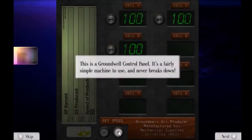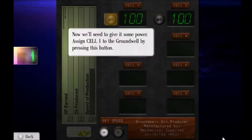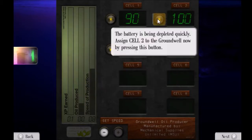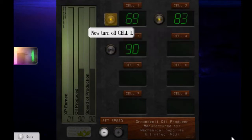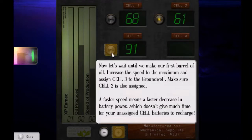Let's look at the ground well. Let's set it to high speed. We need to give it some power. You can see here that this is all based on a fuel cell system. I've assigned it already. I hate tutorials in games, especially when they're forcing you to do it. But hey, you know what, you can't help it. They've got to make sure that people know how to play the game.